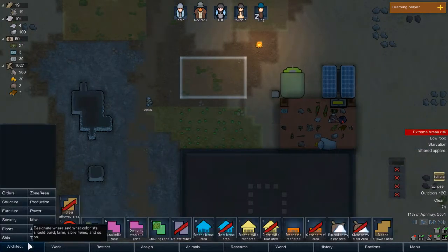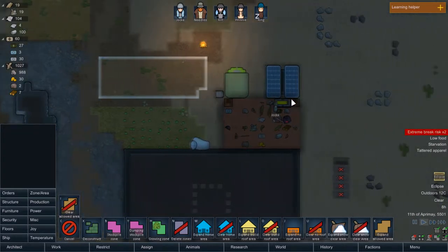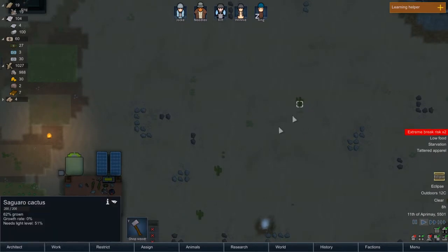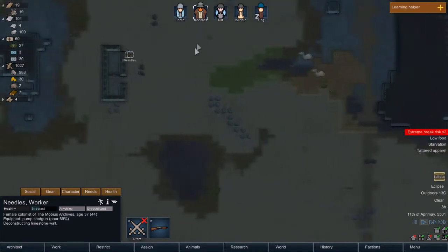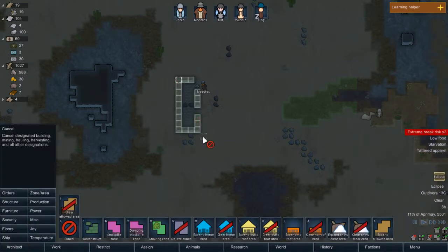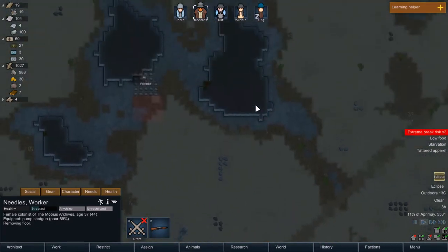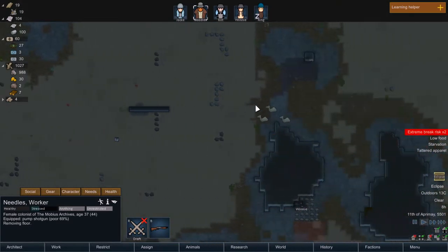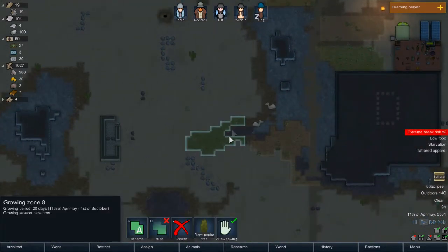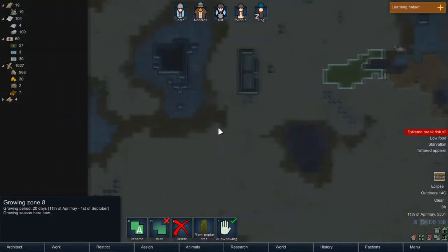Same thing with potato. Just focusing on food right now — it's just going to be our primary thing. My question is why is that butcher table not made yet? Because you're deconstructing. Let's cancel all that. I gave you too many orders. You're removing the floor — I'll let you do that. I really want you to build wood things though. I really want you to build a wooden table.